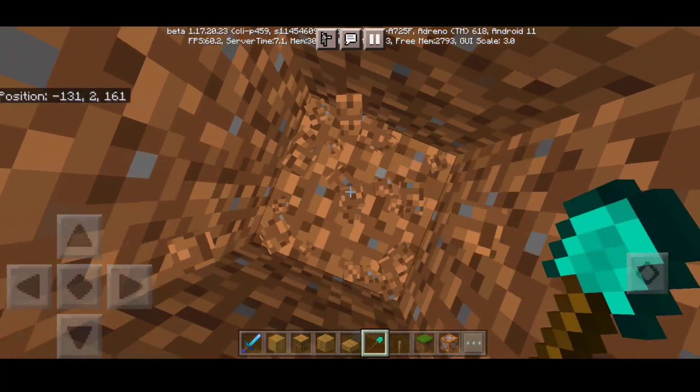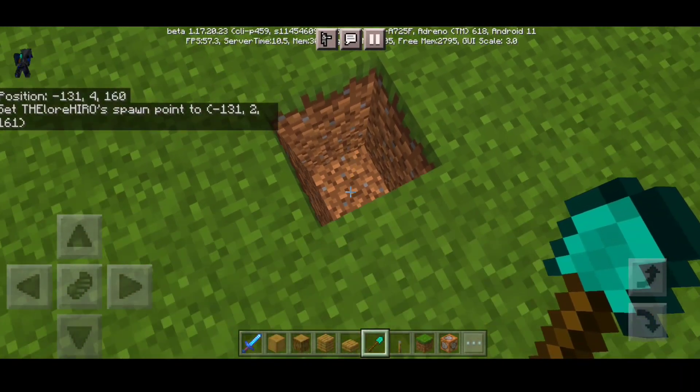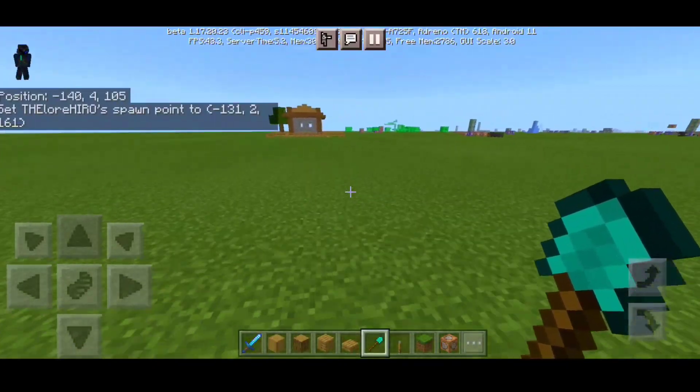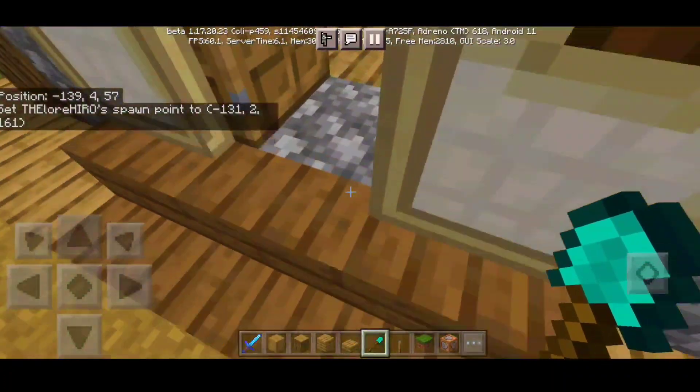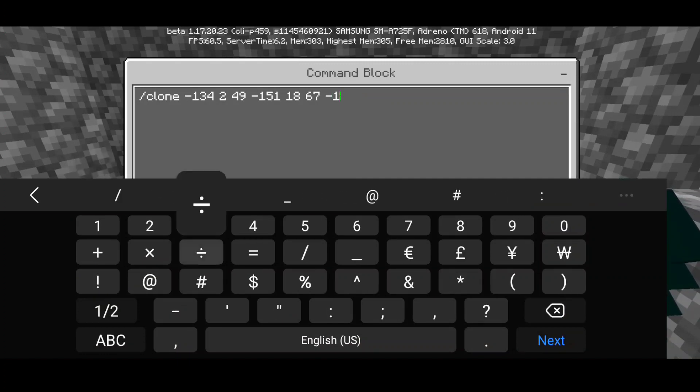There are actually three parts to the coordinate. I'm gonna dig two blocks down and do slash spawnpoint — there we have it: negative 131 21 61. So to summarize: the first coordinate is negative 134 249, the second is negative 151 1867, and the destination coordinate is negative 131 21 61.